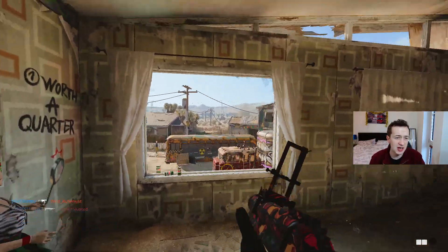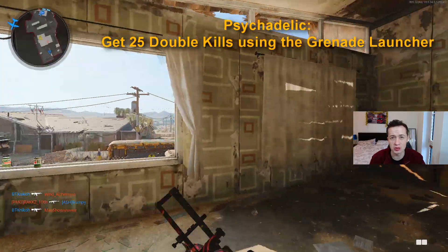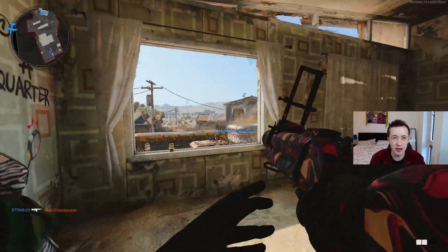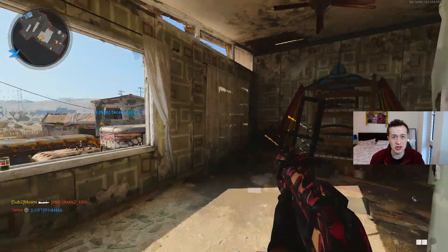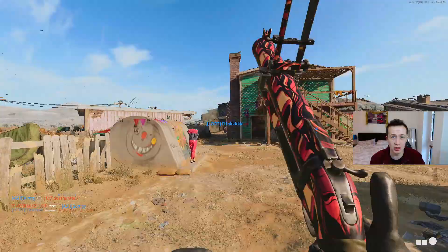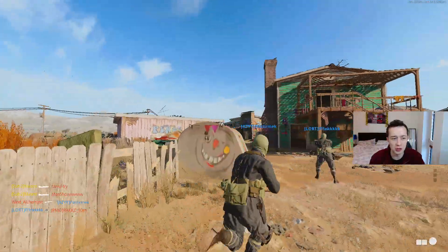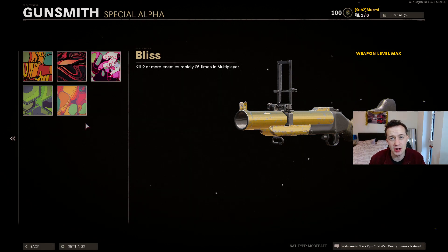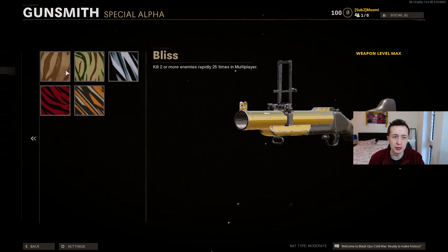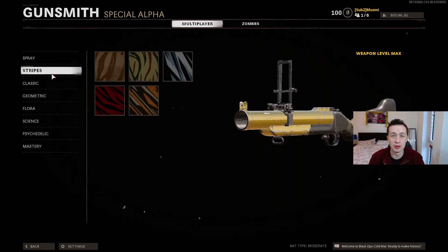A piece of extra advice: don't 100% focus on long shots straight away. As soon as you unlock the psychedelic camo challenges — which is at gun level 30 — you want to unlock those first. Getting double kills is just random; there's nothing you can really do to influence it. You shoot your grenade and hope for the best. What I found was that when trying to get long shots, I actually got quite a few double kills along the way. So don't spend an hour and a half just on long shots and then be stuck trying to do something completely out of your control. I'd say max the gun's level out before you start focusing on certain challenges, but obviously that's just my advice.